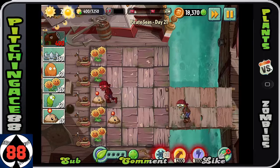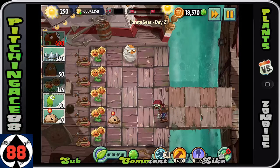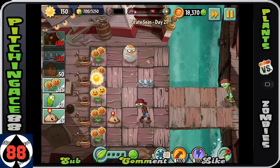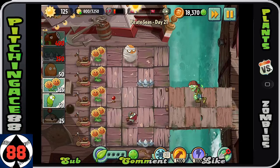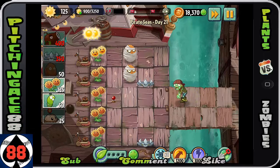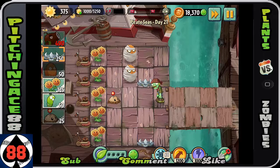Now we're starting to get enough sun for maybe even our spike rocks, which is awesome. We've got 300 — start planting your walnuts, just due to the fact that it's going to take some time for them to regenerate and get replanted. Put the spike rocks on every single row if you can. You could also do another row of sunflowers, though that's not something I found really necessary.